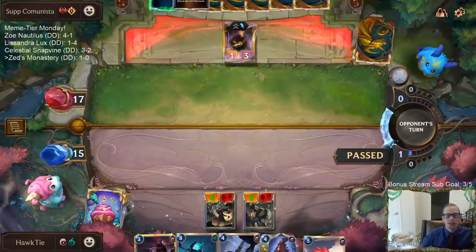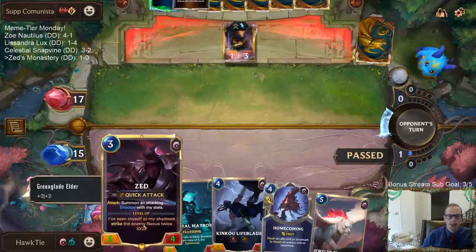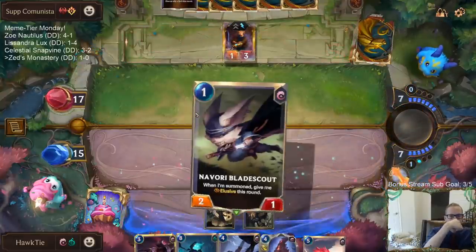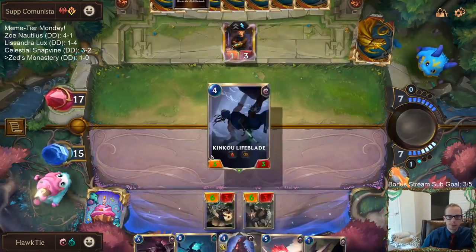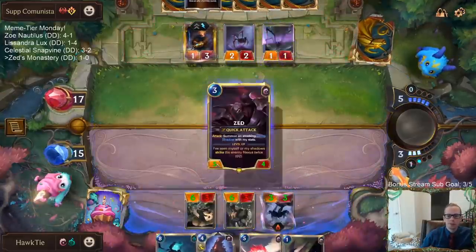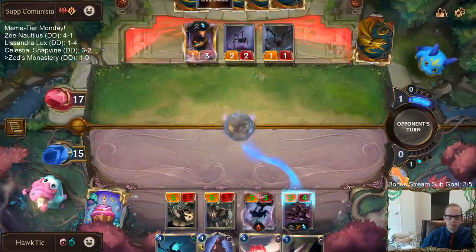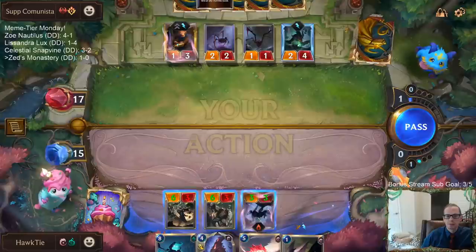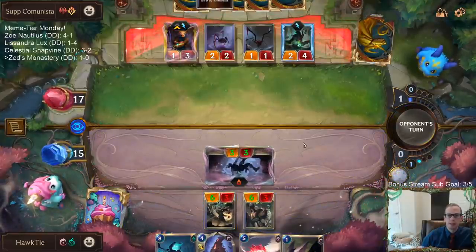We had seven mana next turn — rough. I wish we had eight so I could go Jewel Protector plus Zed. I guess we could play Lifeblade and Zed, but then I don't have a lot for the Protector. Let's still go Homecoming next turn. Five-damage Improbulator!